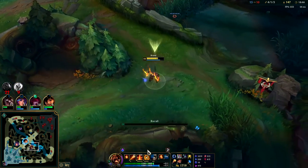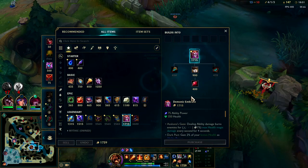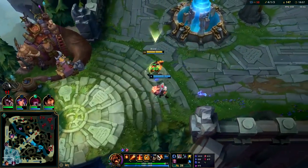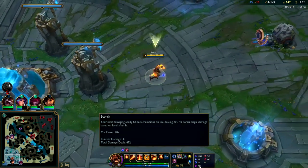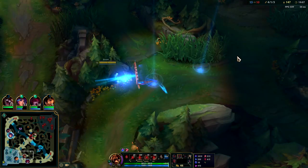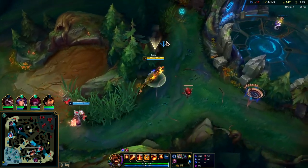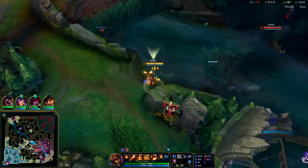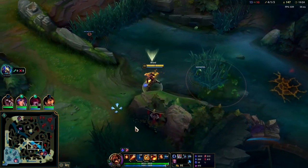I have double max health burn right now with Liandry's and passive. Once I have Demonic it'll be triple max health burn, plus flat burns on Ignite and Scorch — Ignite being true damage, Scorch being magic damage. I honestly think Scorch is kind of crap — if Brand had better AP scaling I'd recommend Gathering Storm instead. Gathering Storm is the correct rune on the majority of champs, but Brand's AP scaling doesn't justify it well.